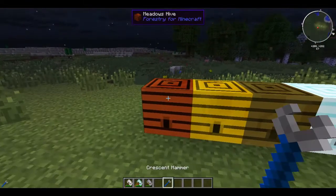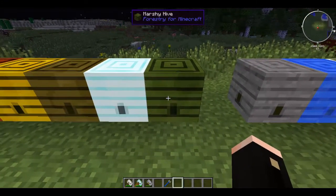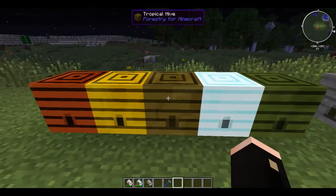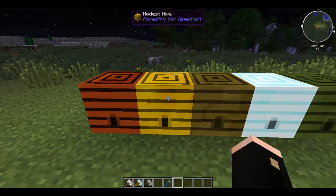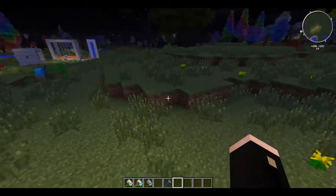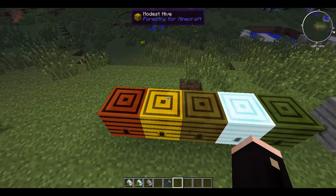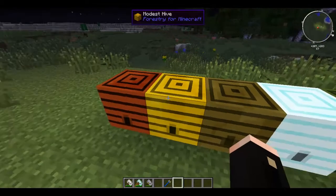Forestry adds five hives: meadow hives, modest hives, tropical hives, wintry hives, and marshy hives. They're pretty obvious where they come from. Marshy hives are usually found in swamp lands. Wintry hives are found in the icy tundra biomes. Tropical hives are found in the tropics and jungles. Modest hives are found in dry areas like deserts. And meadow hives are found in the meadows. Each one usually drops a princess and a drone of its own type.